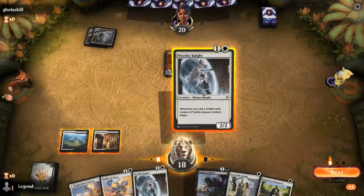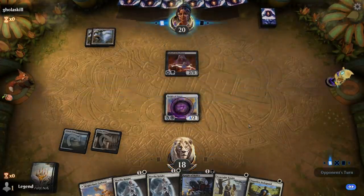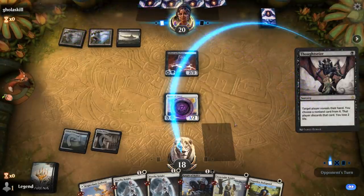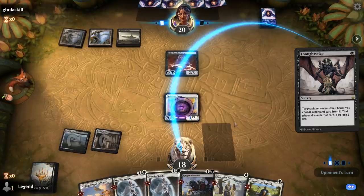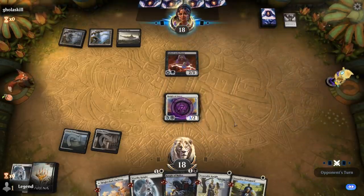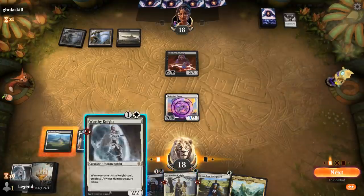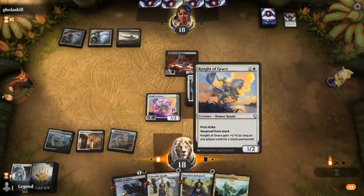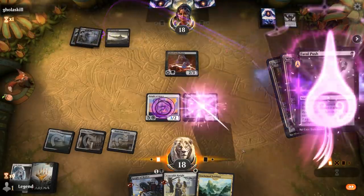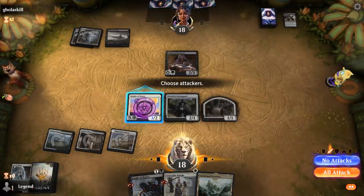Knight of Grace seems kind of good here — a 3/2 Hexproof from Black, so good luck getting past it. We're probably going to lose a Worthy Knight, but we still have another one. I'll Bodyguard to protect Knight of Grace, which seems to be the most important card. We're going to push Worthy Knight.